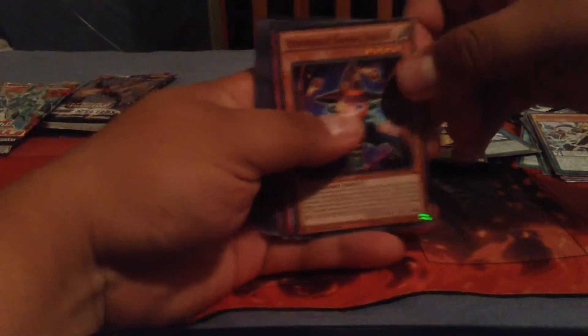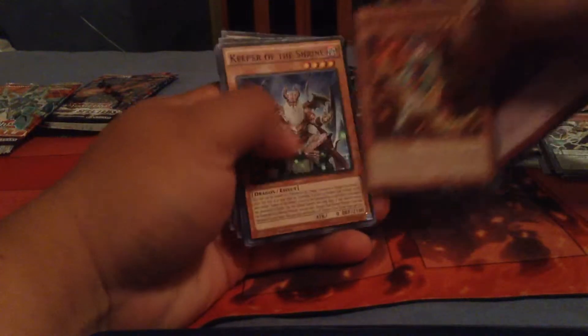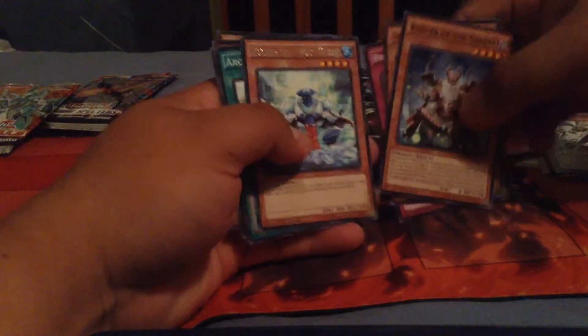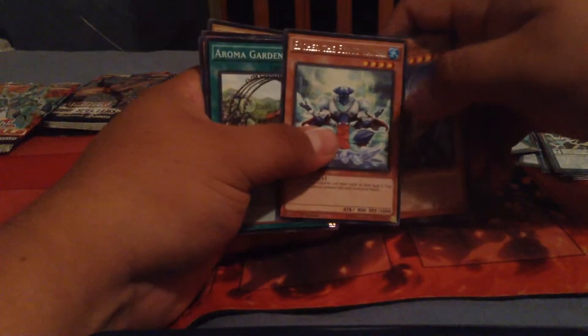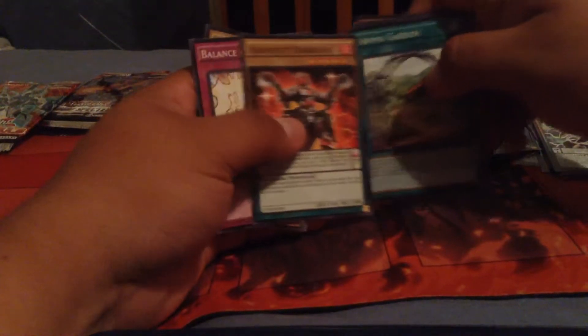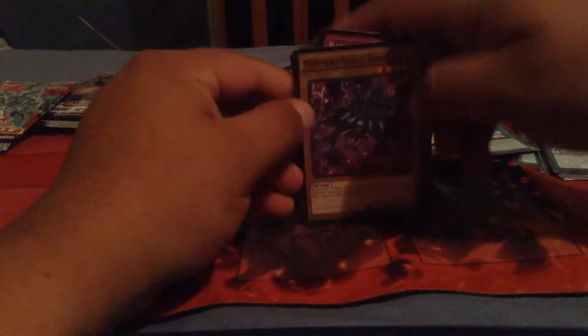Moving to Clash of Rebellion — hopefully I get something good. Cards include: Damage Juggler, Brilliant Spark, Tam Tam, The Melodious Keeper of the Shrine — that's a really nasty card in Red-Eyes — Frost Aroma, another Margrave, Balance of Judgment, and Mystery Shell Dragon.